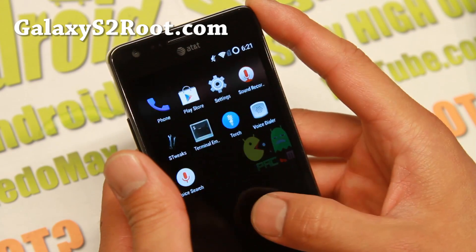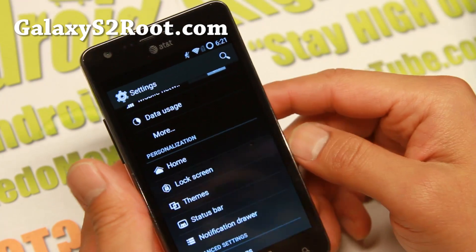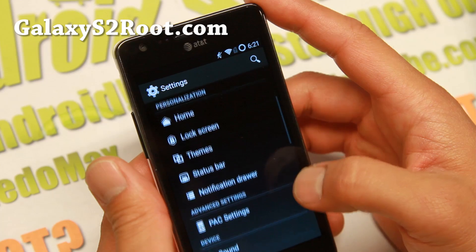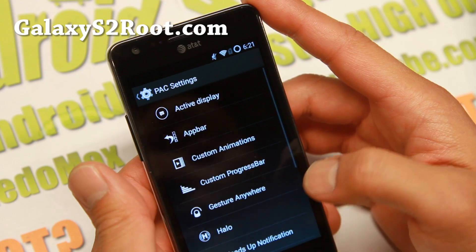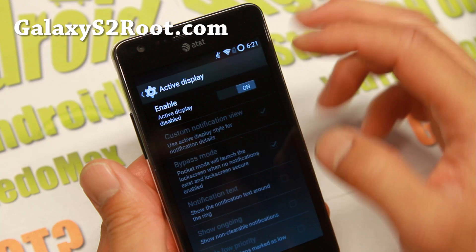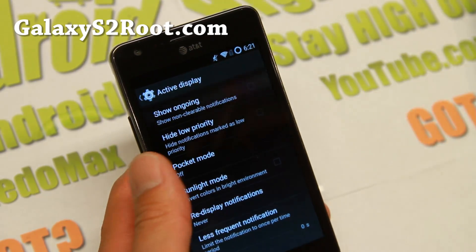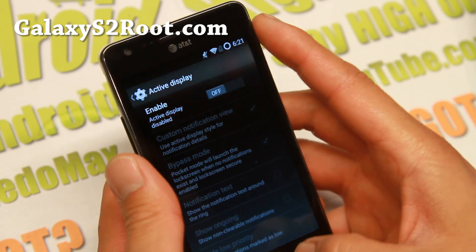It's got a ton of features, let me go ahead and go into some of the features. Most of these features are similar to other AOSP ROMs, so if you know how to customize your phone you can pretty much skip all these steps. But if you've never messed with custom ROMs before, go into pack settings. You've got active display — this is similar to the Moto X active display feature, where it will show you notifications with your phone off, so you can play with this to get custom notifications when your screen is off.